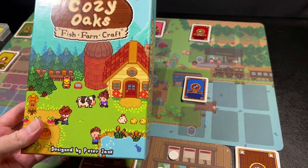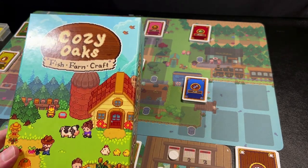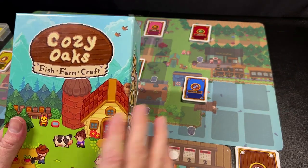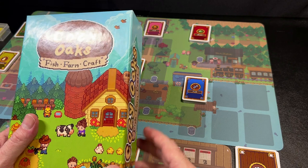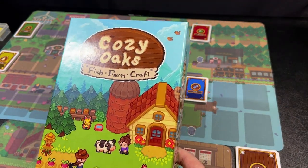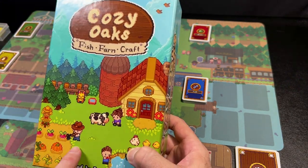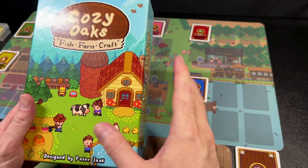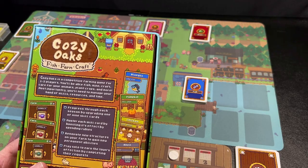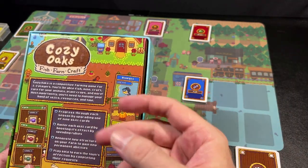Where they can fish, farm, and craft. This is the newest game designed by Peter Jenk, the designer of Quest for the Lost Pixel — one of my favorite games. Full disclosure: Peter and I have become friends over the years after I discovered Quest for the Lost Pixel, and we realized we don't live too far from each other. He actually came over and we played this game together, and he left this copy for me to do this review.